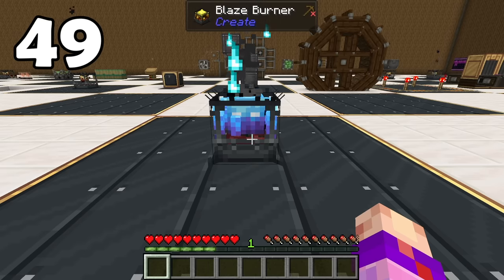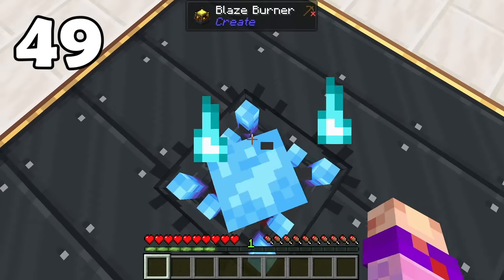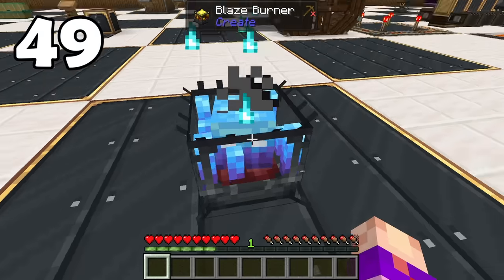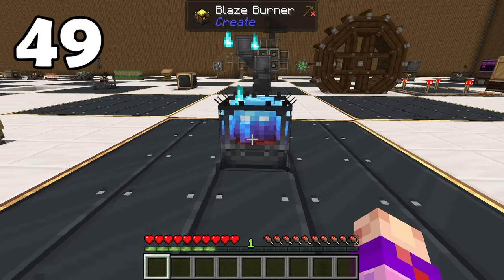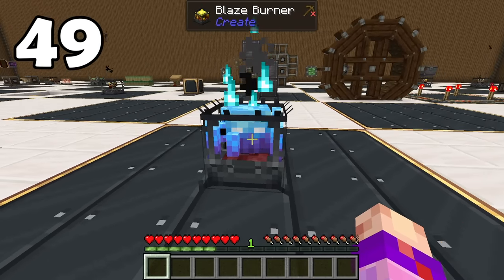Despite having the power to melt cobblestone into lava, a superheated blaze burner cannot deal damage to the player. Presumably this is actually Create lore — blazes are considered housed and employed by the player when placed in a blaze burner, so they wouldn't hurt you even if they could.